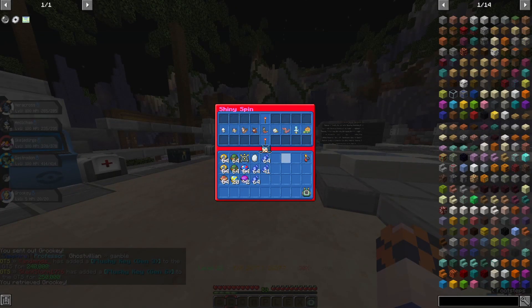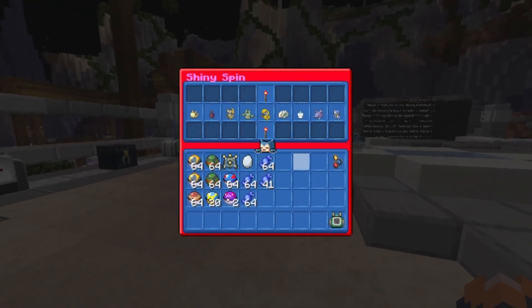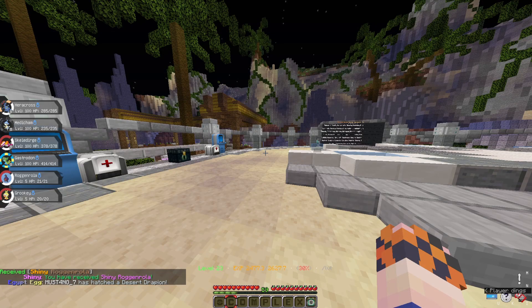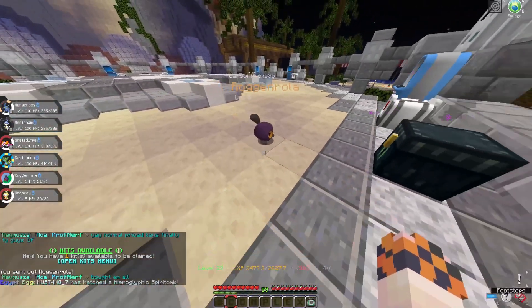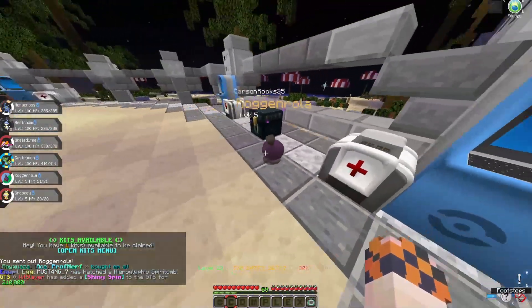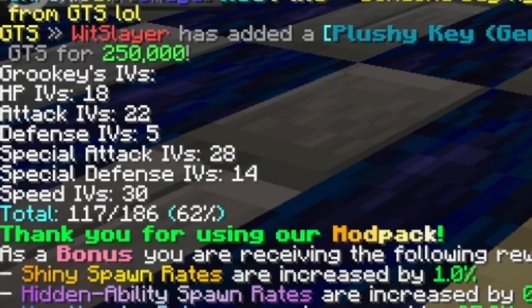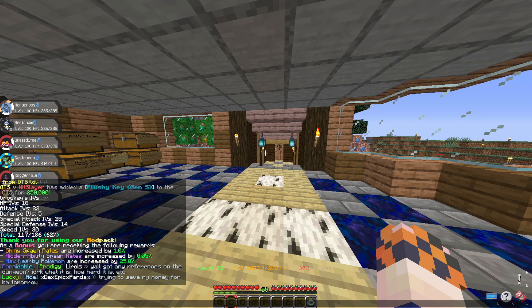Let's open up this second Shiny Spin - I would love a Shiny Greninja in reality. We got Rolicanth - Rock and Roller, that's not bad. Rock and Roller's purple and orange, I like it, that's pretty decent overall, but I don't think it keeps the purple as it evolves. This Grookey's got pretty good IVs: 18 HP, 22 Attack, 28 Special Attack, and 30 Speed.